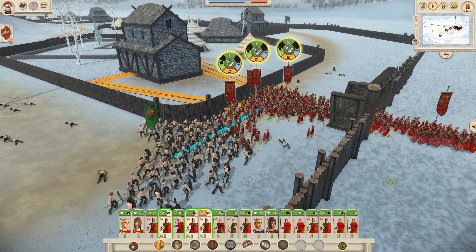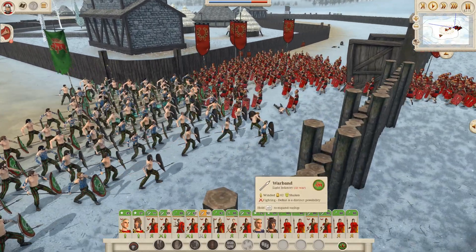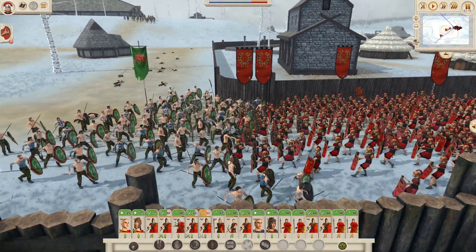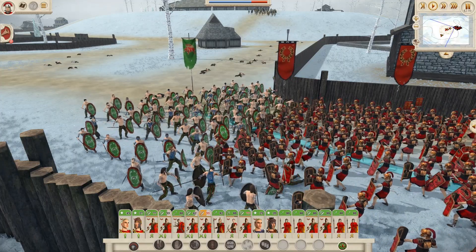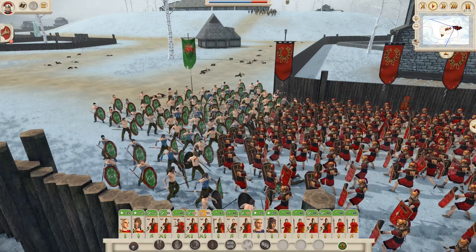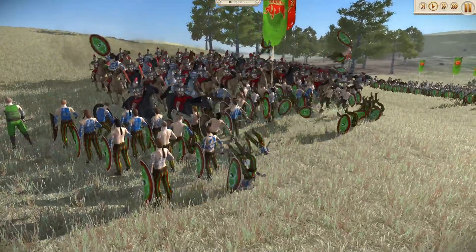Unlike Rome 2, where units would push against each other with shields and engage in single combat, Rome Remastered's combat is a very ugly, unpolished affair. Hundreds of units touch each other and just kind of hover in the general area, staring or touching until someone occasionally tries to stab someone else. When that happens, people tend to die, but the whole ordeal is definitely not pretty to watch. Even cavalry charges don't carry the momentum that your mind says they should.